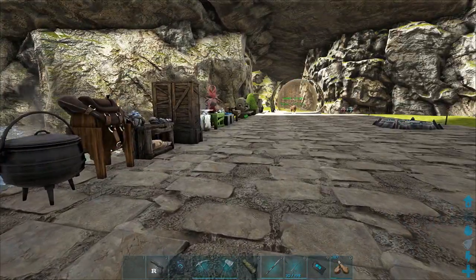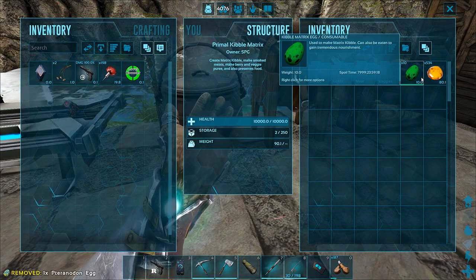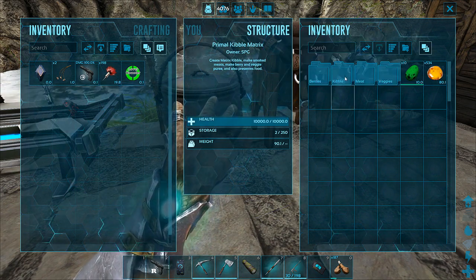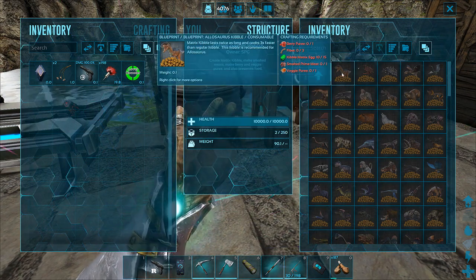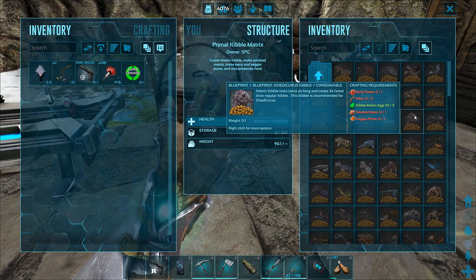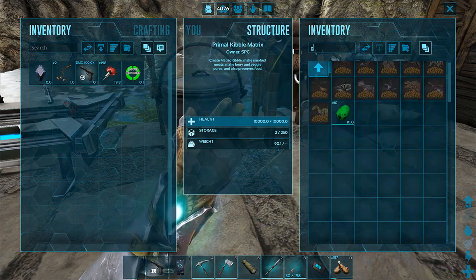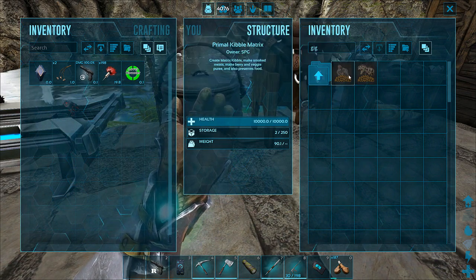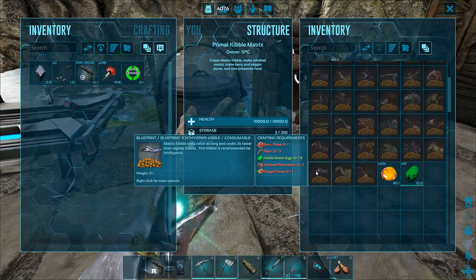So what kind of egg do we have? This is a pteranodon egg — makes 7. The amount of kibble matrix eggs you get is determined by the size of the egg you use. This needs 15 because it's an Allosaurus, and a wolf is 12 because it's a little bit smaller. Dodic is 3. Dunk is 20. The giga is 12, but the ape is 20. It's supposedly determined by the size or difficulty level.